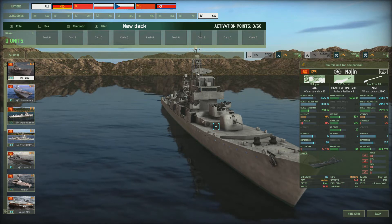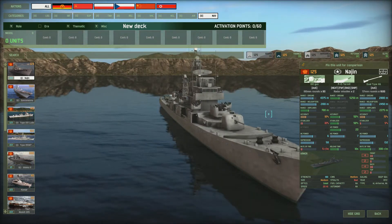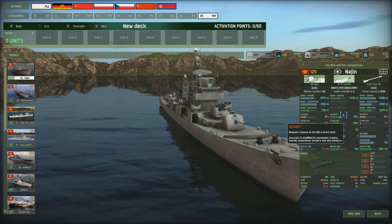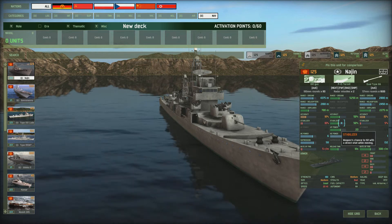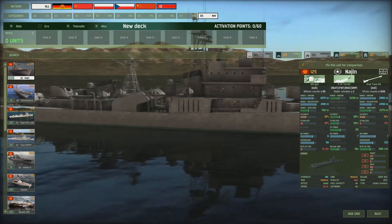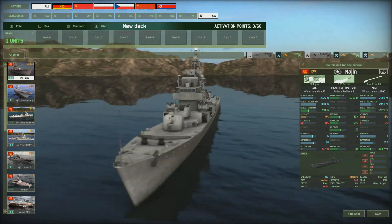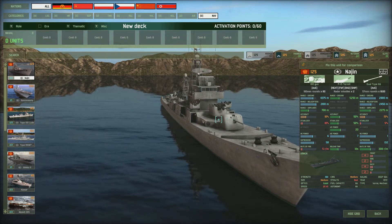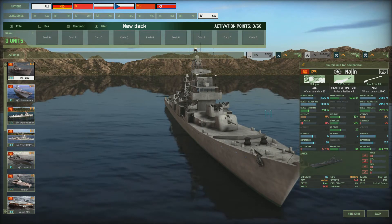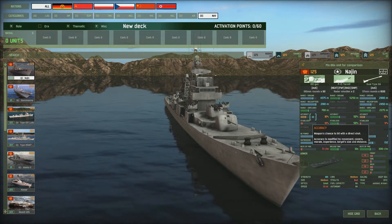This is the first ship of the Red 4, the Najin. It's a sort of all-rounder ship. It's got two ship-to-ship missiles with a range of 5,250 meters and an accuracy of 50% and a 50% stabilizer. It's got dual Type 66 guns on the midship and also on the rear of the ship for shooting down aircraft and helicopters, and a 100mm gun — one on the front and one on the back — with 80 rounds, with a range of 4,375 meters.